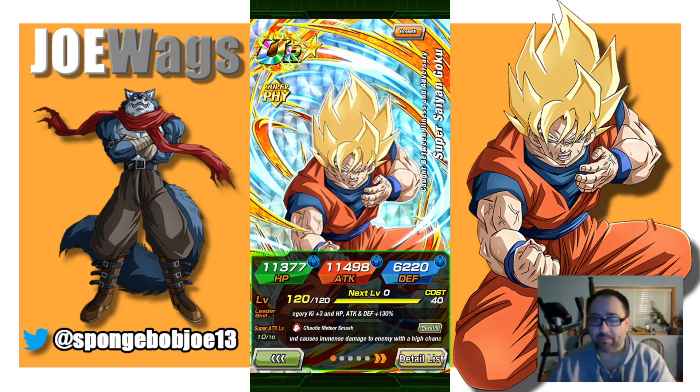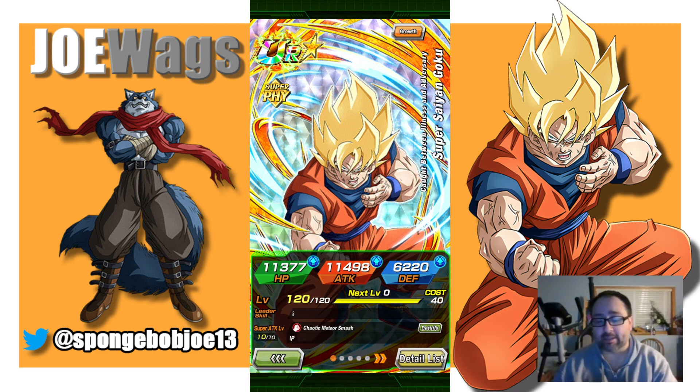Hey guys, thanks for joining me for another Dokkan Battle video. Today we're going to take a look at this Heart Virus Goku. A lot of people say he's the best banner unit in the game, so we're going to look at him in probably one of his better situations to see how well he holds out. I do think he's a very, very good banner unit — he's not a typical banner unit where they've been releasing mostly support units. I like that they changed it up and did something a little different.